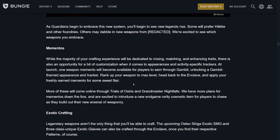They talk about Hake and other foundries, with others possibly dabbling in new weapons from redacted sources — could be Tex Mechanica, Omolon, or whatever it is. They say they're excited to see which weapons you choose.